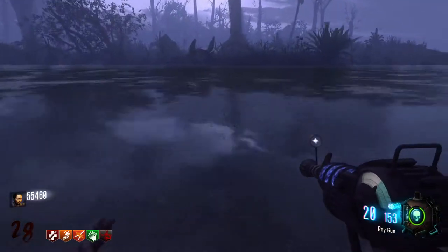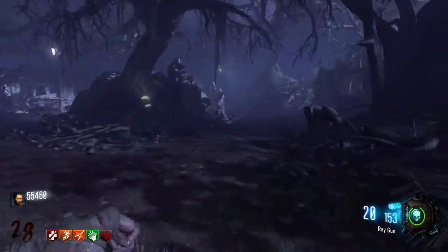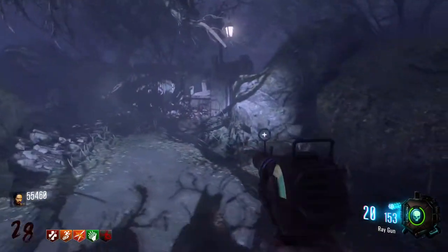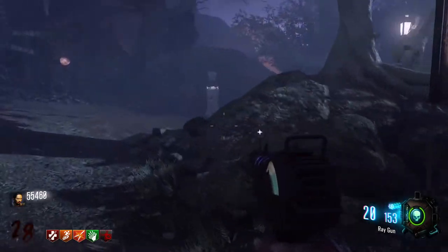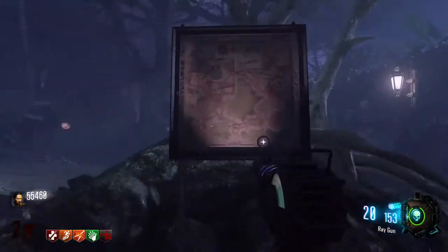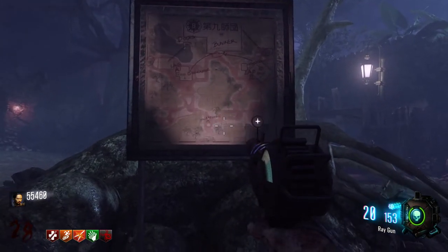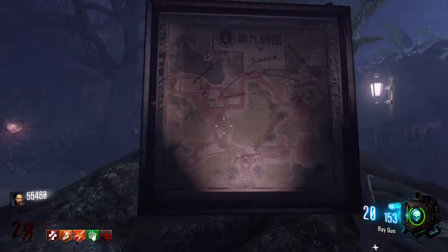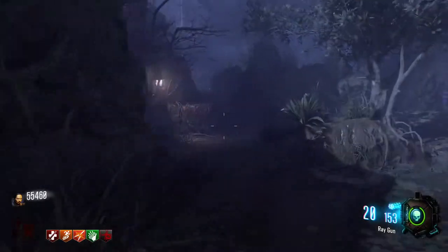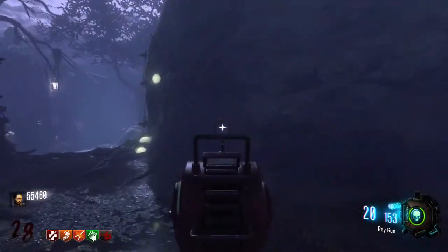Right here is the spawn — you can actually go swimming out here, which is pretty cool. There's usually a bucket somewhere in the spawn. It's a huge map so I'm going to try not to spend too much time in each area, but you can pause the video to look around. Coming this way, you just open up that door — I think that door is 500 points.